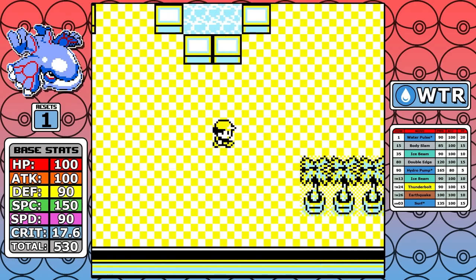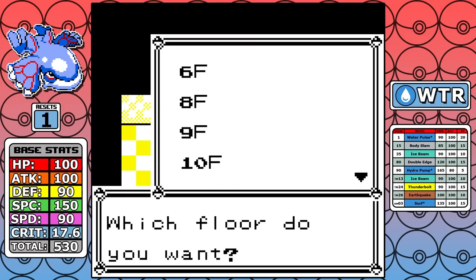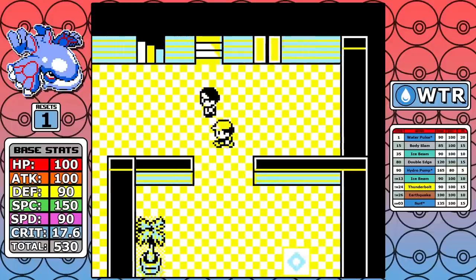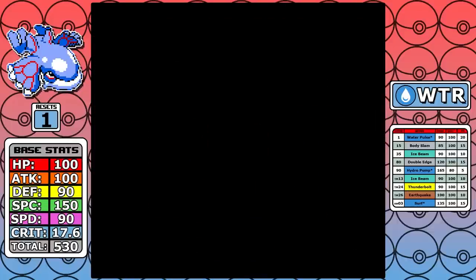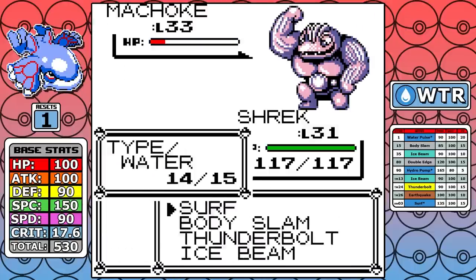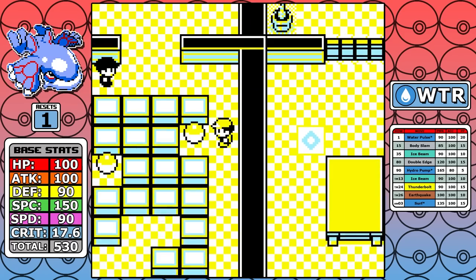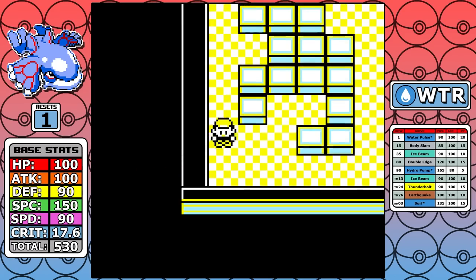Even though Koga would still be easy no matter what, I did want to go to Silph Co. first. I do the standard stuff: 10th floor Carbos and Rare Candy. Earthquake is absolutely key for this run considering Kyogre can't learn Psychic, and it's really helpful going forward. I would say overall Earthquake is probably the MVP of this run — I'm not sure it would be half as good without that coverage in a couple of key fights.